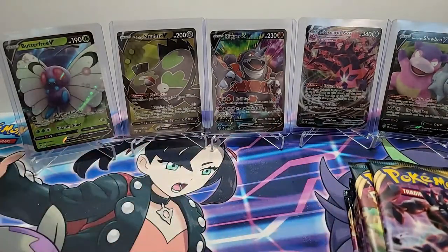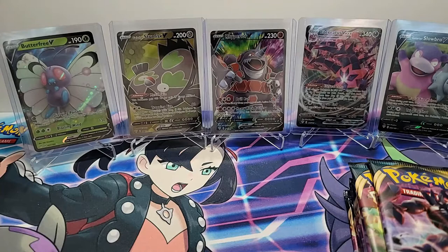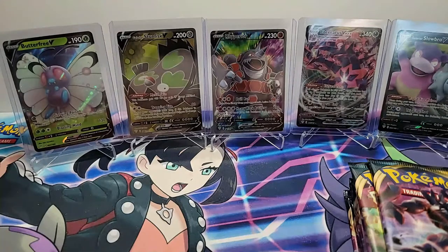We actually had some really cool pulls from the previous week. Last week we got the Butterfree V, the Galarian Stunfisk V, the Rillaboom V, which is a nice little ultra rare card, and the Inteleon VMAX and the Galarian Slowbro V. Thanks, Ms. Nylee, for the mic check and the video check. And without further ado, we'll go ahead and get started.